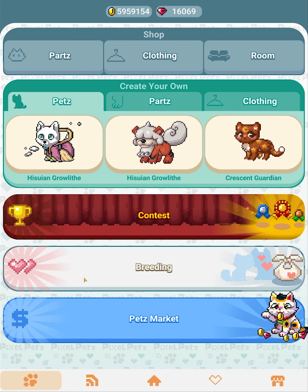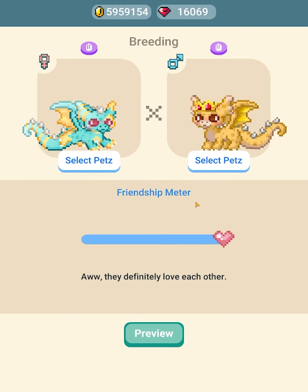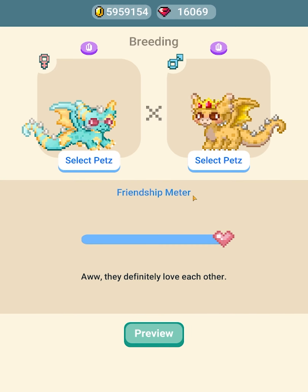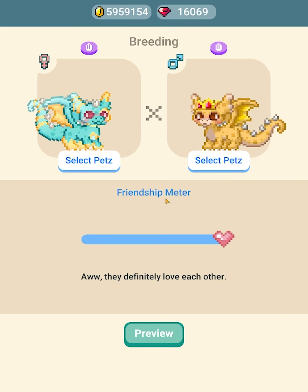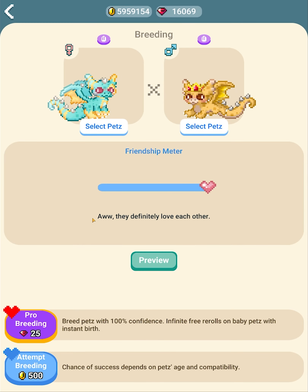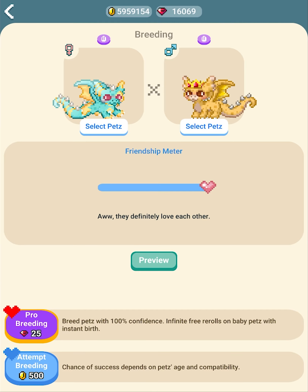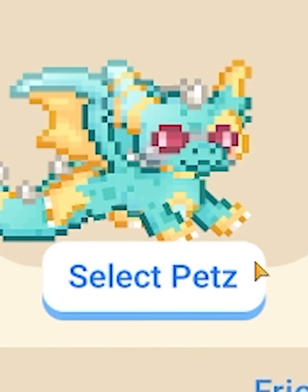Let's go to the breeding section. Today we're going to be using Dragonwave and Draggles as the example pets for breeding. I want to talk about all these different buttons — there is the Select Pets button which helps you select a pet.